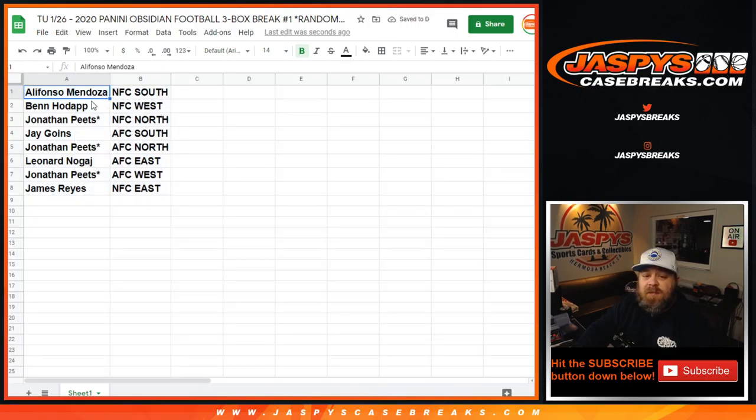Alifonzo Mendoza with the NFC South. Ben Hodap with the NFC West. Jonathan Peets with the NFC North. Jay Goins with the AFC South. Jonathan Peets with the AFC North. Leonard Nogage with the AFC East. Jonathan Peets with the AFC West. James Reyes with the NFC East.